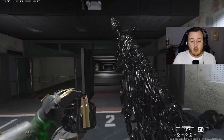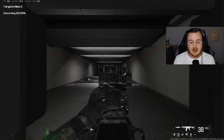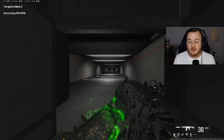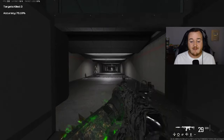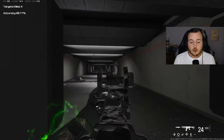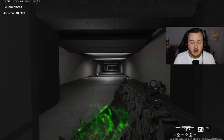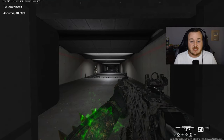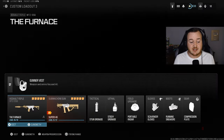Jumping into the firing range with the new number one MTZ 556 build in Season 5, I want to show you guys the aim-down-sights speed with the large mag, the weapon itself, and the large barrel. We're going to have a fast ADS speed, very easy recoil control, and a fast time to kill — everything about this build. No matter where you are on the map, you see someone, you aim down sights very quickly and take them out. You're going to fall in love with this class setup.